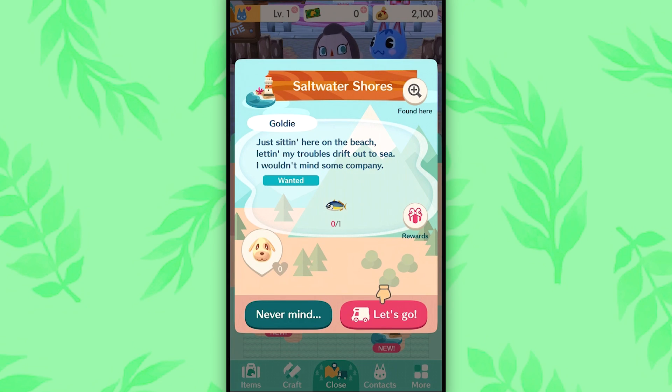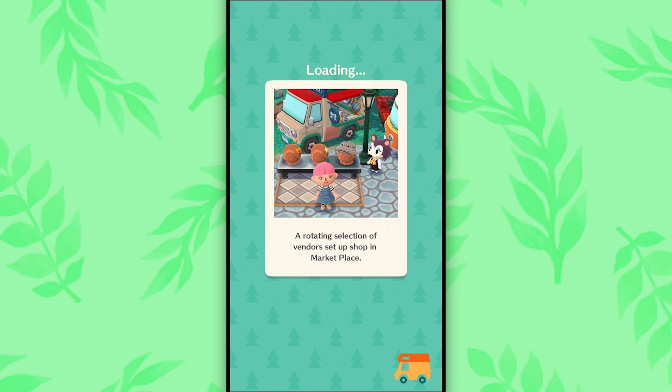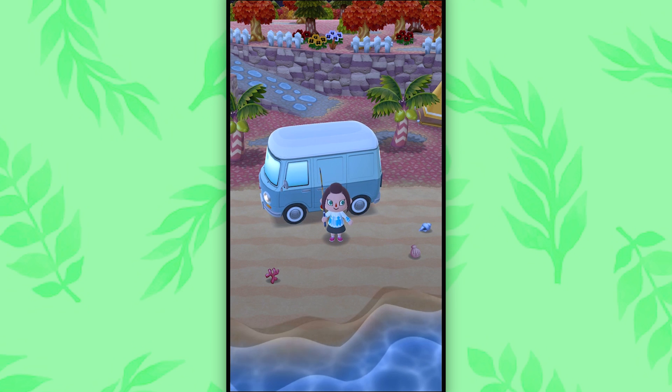Just sitting here on the beach, letting my troubles drift out to sea. I wouldn't mind some company. Oh my gosh. She wants a fish. One simple fish. She asked for one fish. You know she's gonna turn around and be like, I want three other fish. Goldie's a simple pup, though.